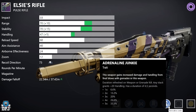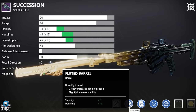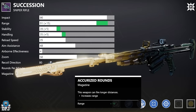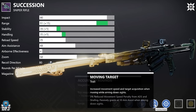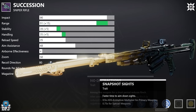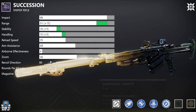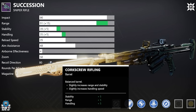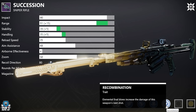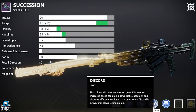Next up, the Succession Sniper. For PvP: Fluted Barrel or Corkscrew, Tactical Mag or Accurized Rounds, then Moving Target or No Distractions with Snapshot Sights. I can't say I'm the best sniper in PvP so if you know of a better roll let us know below. For PvE: same barrels, Tactical Mag or Accurized Rounds, then Reconstruction with Recombination, or Vorpal Weapon — or Discord and Redirection are both great rolls here.